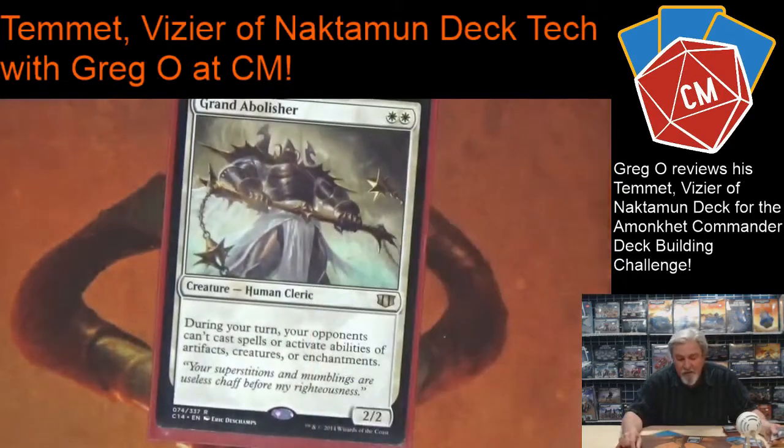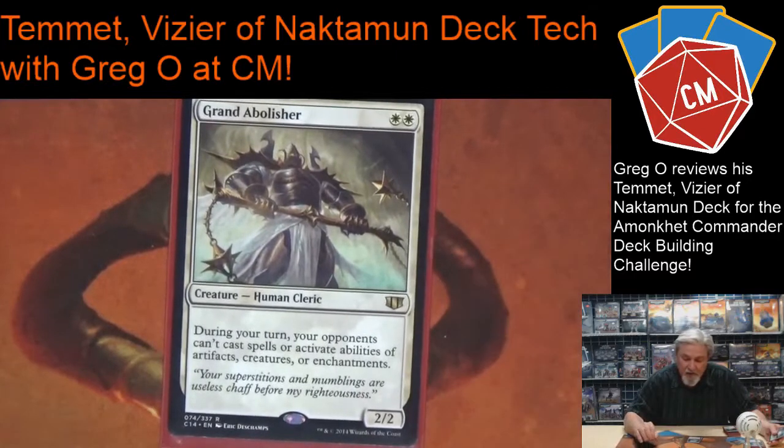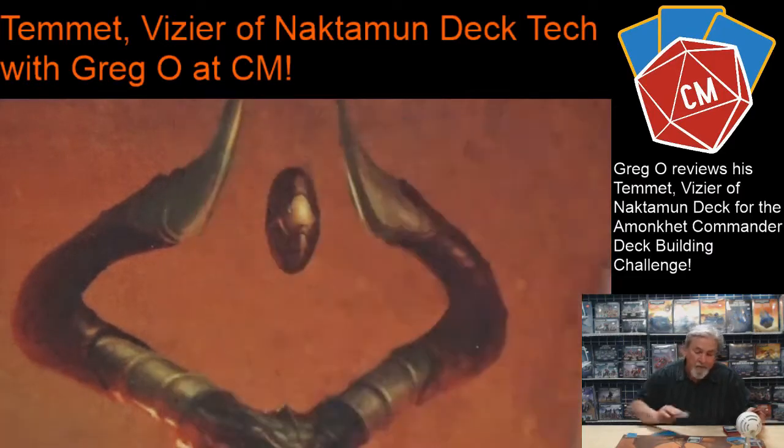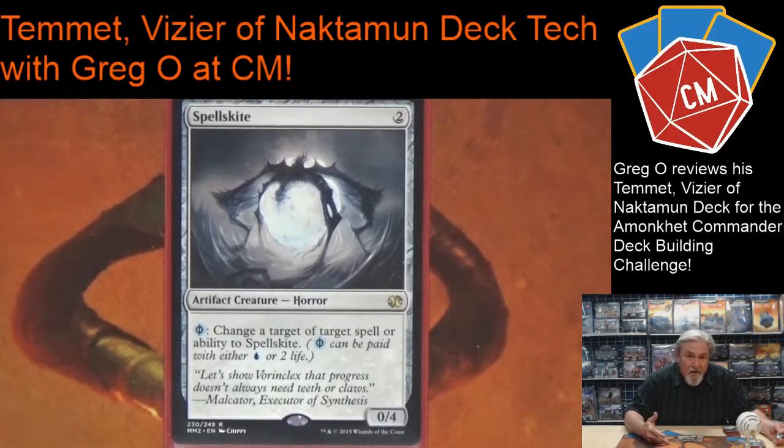To protect it, I have Selfless Spirit — this protects all my creatures. Grand Abolisher protects me against counter-spell and control decks because they can't do anything on my turn; I can pretty much cast anything and they can't stop it. Spellskite is another way of protecting Serra Ascendant or any of my creatures, and I can also redirect things — like if they're going to put counters or triggers on something, I'll just redirect to Spellskite instead.